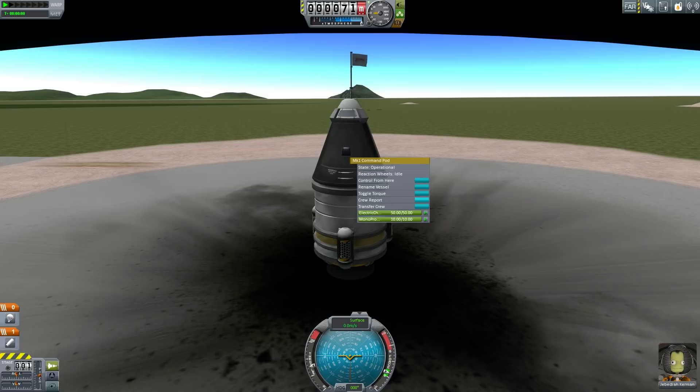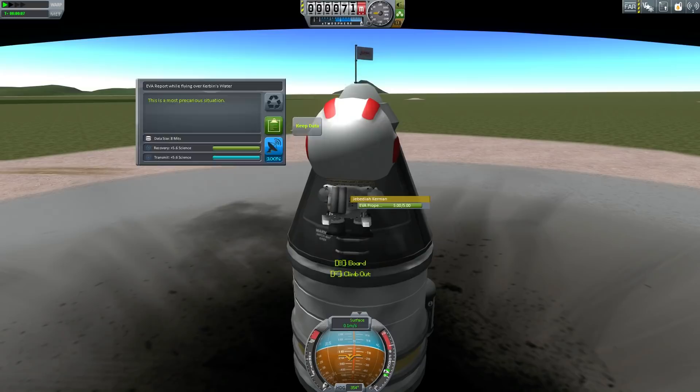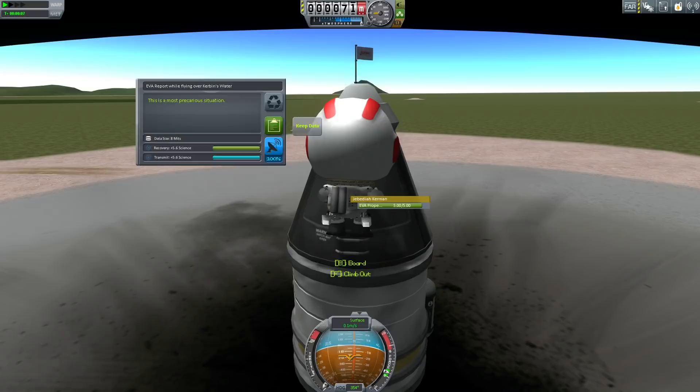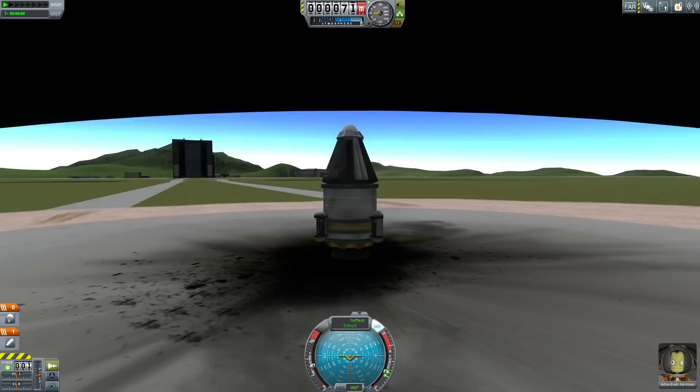Okay, so we've done that, we've got an EVA, we're going to do these things using all the tricks that we know. EVA report, keep that, and I'm going to take the data and board. We're ready to go, and well, we can't go straight up here. If we go straight up, we'll make it straight into space, and because the atmosphere is so thin, we will come down and pancake into the ground. But let's go for it.